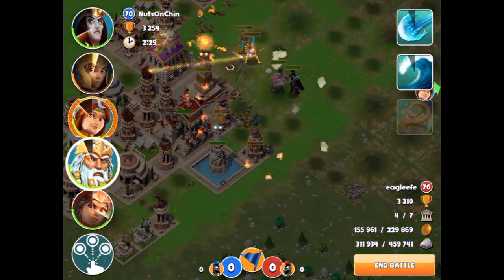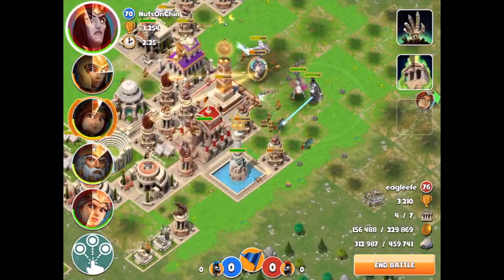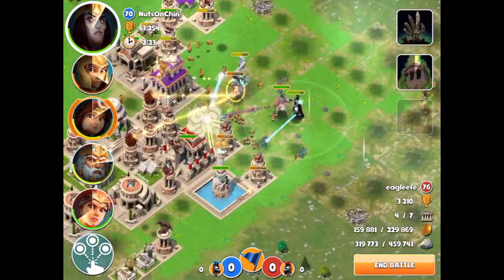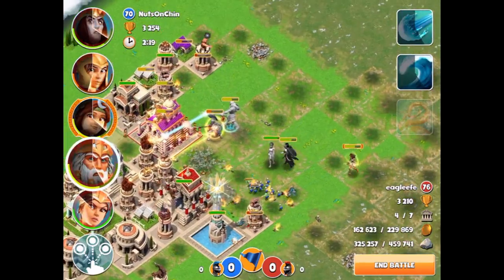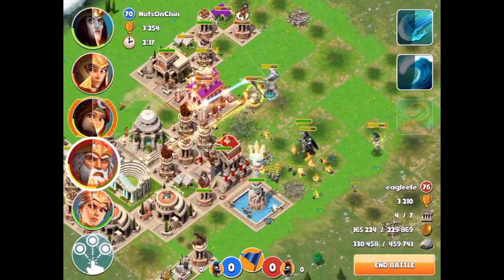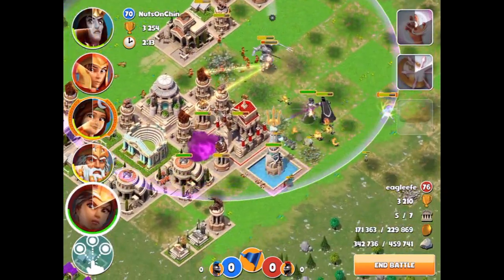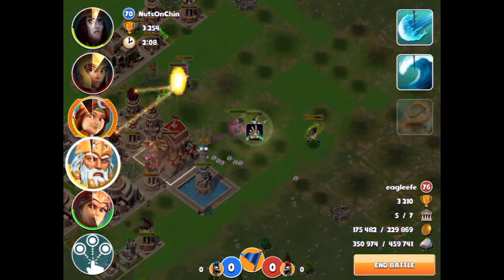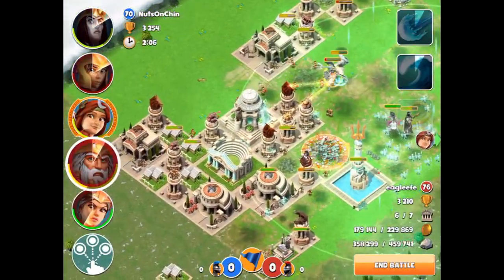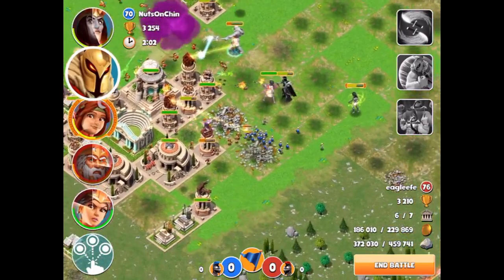Those Spartans - if you let them build up, they do some decent damage. Artemis, you gotta take that out pretty quick. We're doing alright, actually kind of mowing through this base. A lot of the times we don't even end up using Aries but that's okay. I like the way that our attack strategy is going - it works well for me. And by the time we get Aries this is going to be a nice easy win.